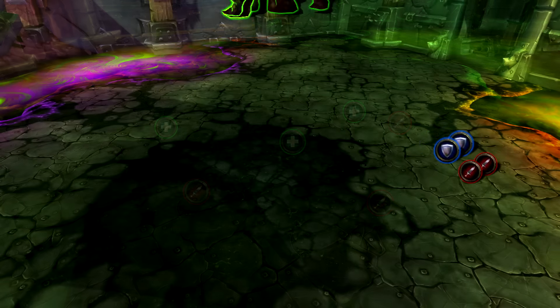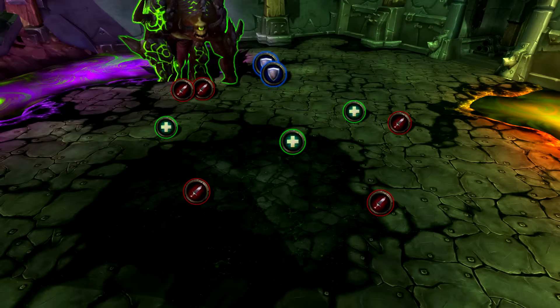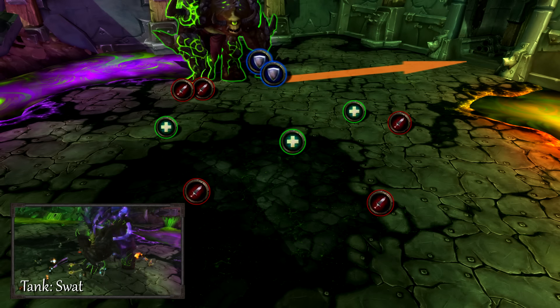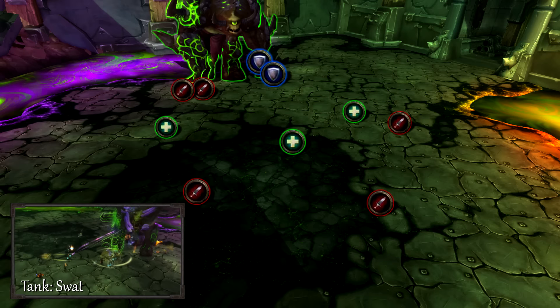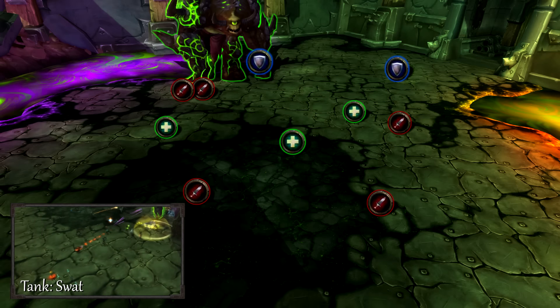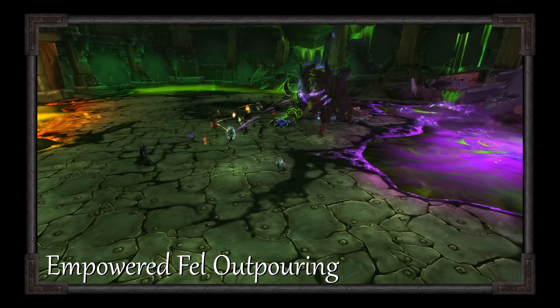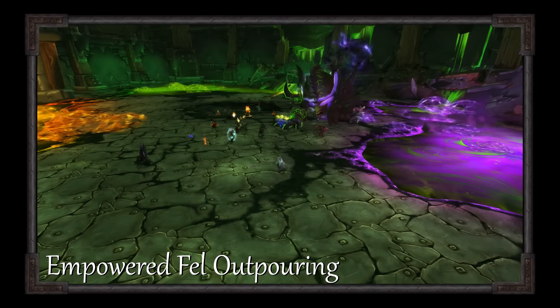Kormrok will now jump to the purple pool. Have your tanks and melee follow him over. Your tanks should position so their back is to the door. SWAT is the new purple tank ability — it will deal some initial damage as well as throwing your tank back a great distance. The farther they travel, the less damage they take when they land. Purple will also empower Foul Outpouring, causing all three pools to create waves.